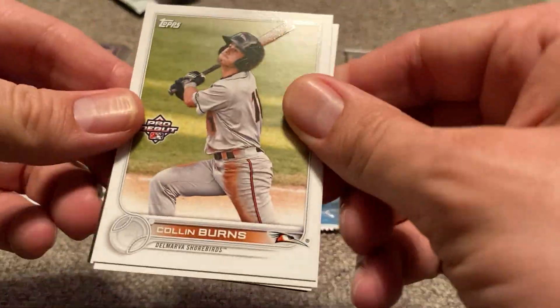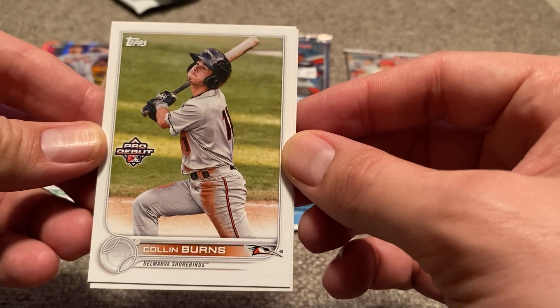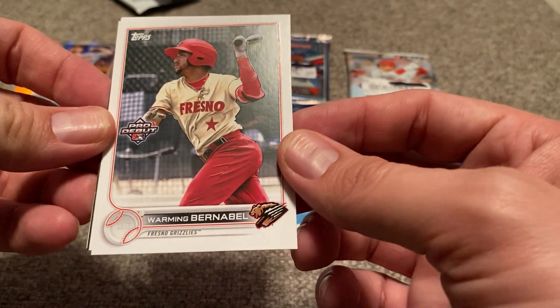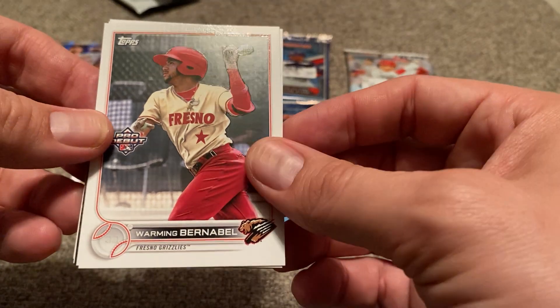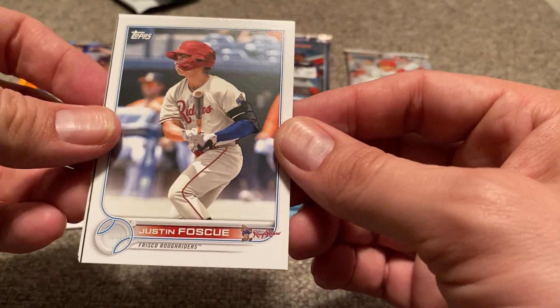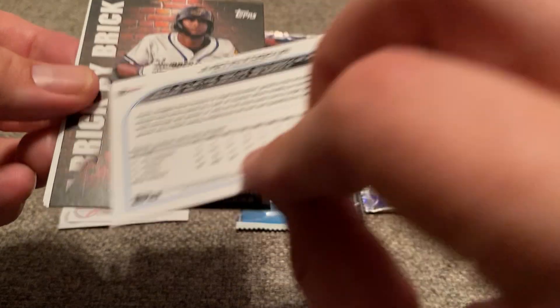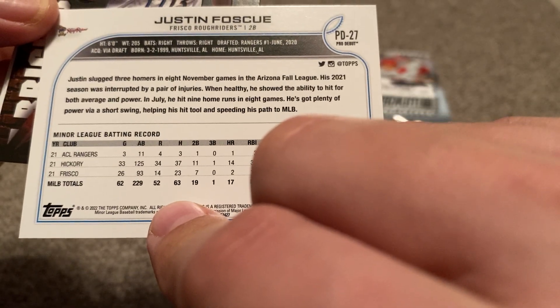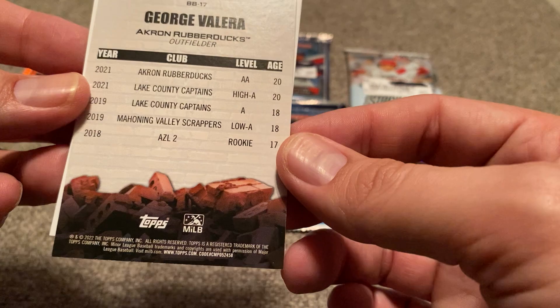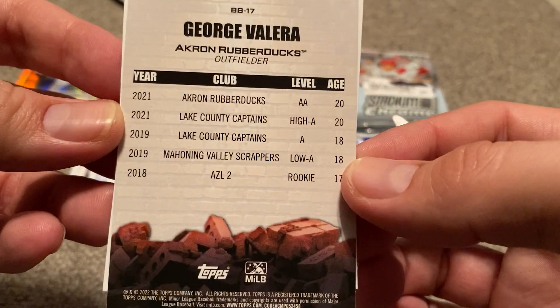Angel Martinez — don't know a lot about him. Colin Burns for the Delmarva Shorebirds — always got those very unique logos and team names for the minor league teams. For Fresno Grizzlies, Warman Burnabell — I believe he is with the Colorado organization, I have heard of him, got a decent prospect pedigree. Justin Foscue for the Texas Rangers, drafted their number one pick in 2020. Got a bit of an insert here — Jorge Valera for the Akron RubberDucks, Cleveland Guardians organization. You can see his pipeline through the system — up in AA in 2021.